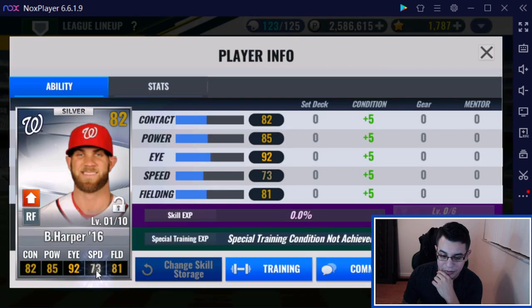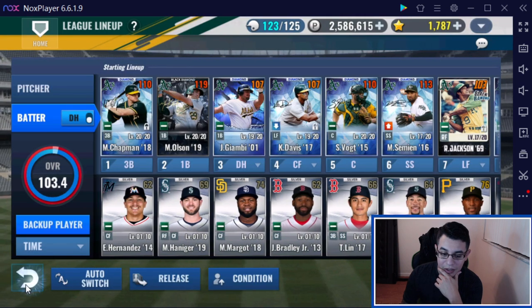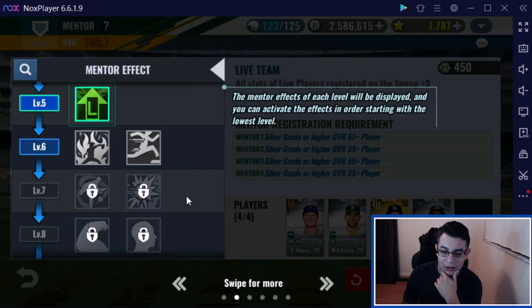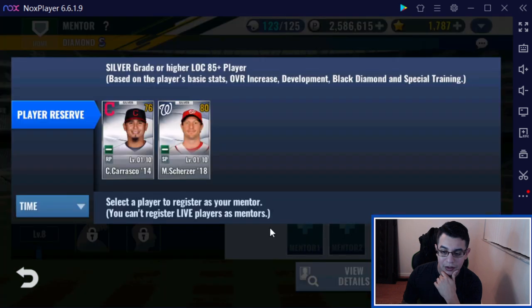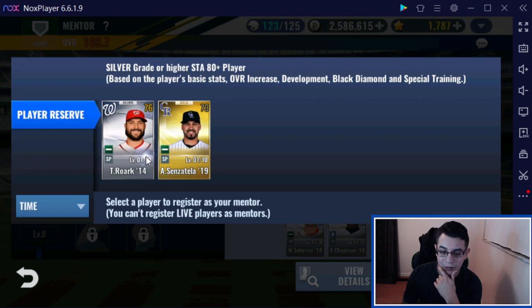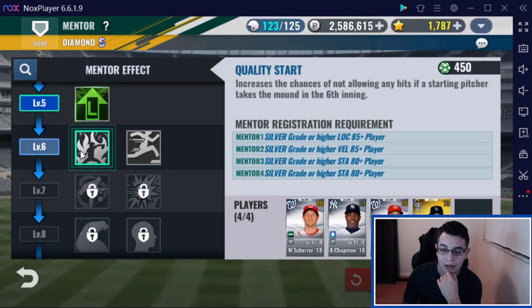Bryce Harper — that's some good eye there, but it's not gold. Can we use anybody for Mentor right now? Let's see. Scherzer. We could. Let me check my cheat codes for the Mentor list first before I go ahead and do this wrong.